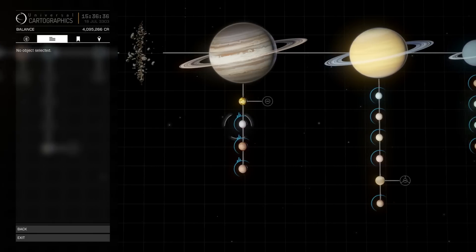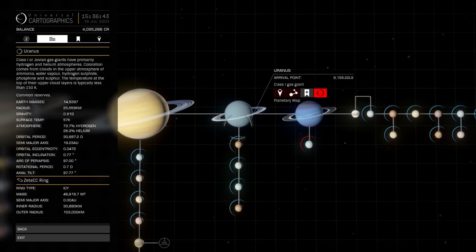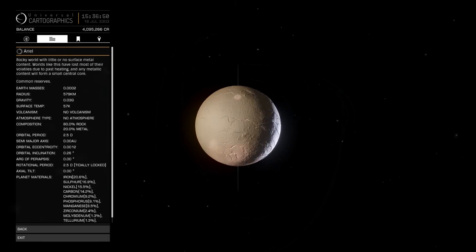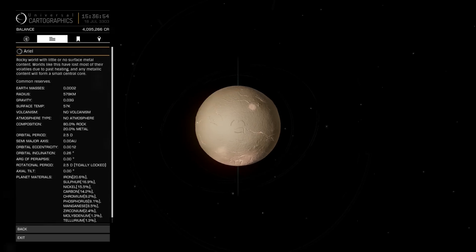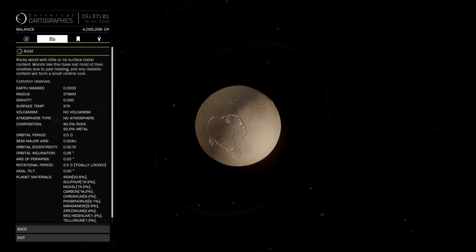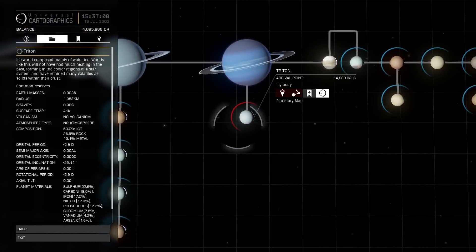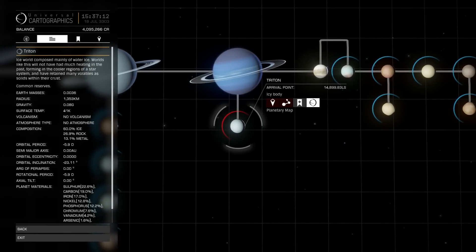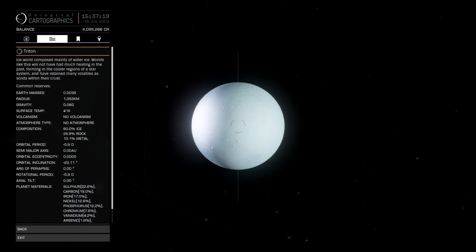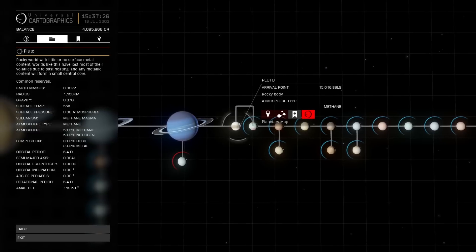Some of the moons here are landable - the moons of Jupiter, Saturn, and Uranus are landable. I recommend Ariel; it's one of the best moons in the game, with fantastic ridges and canyons. There's also Triton, which needs a permit in and of itself to land on - that's why it has the red ring around it. We don't know yet why that's permit locked.